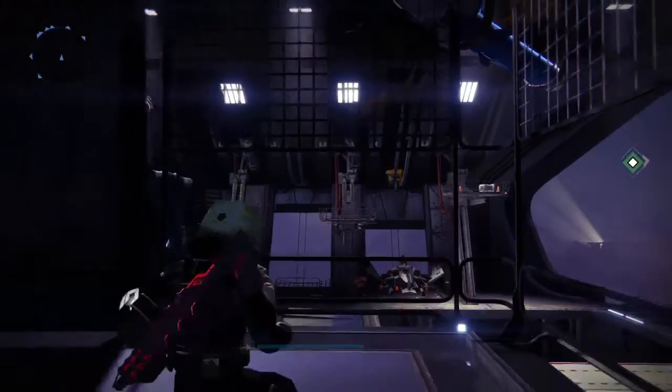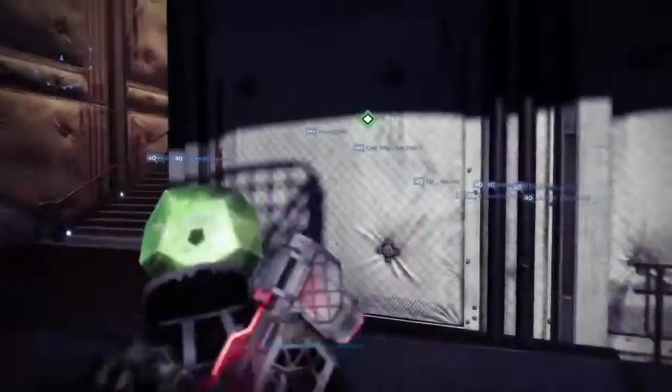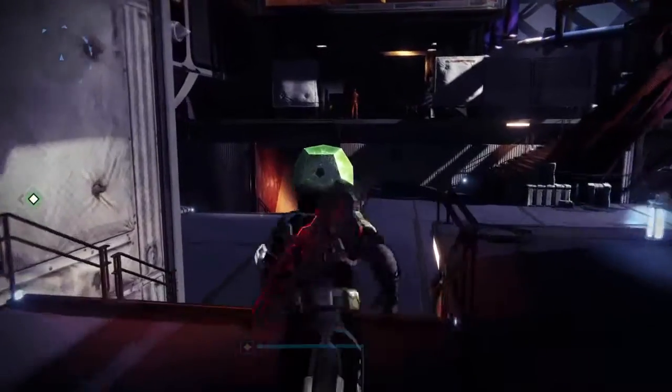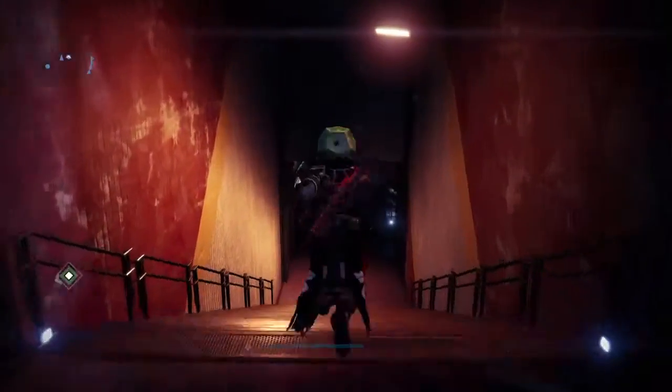Y'all guys know where I am, right? We're on the right side of the tower in the little ship place, the docking station. You're going to go down here into the little party room — the party room that Xur sometimes spawns in for the weekend.